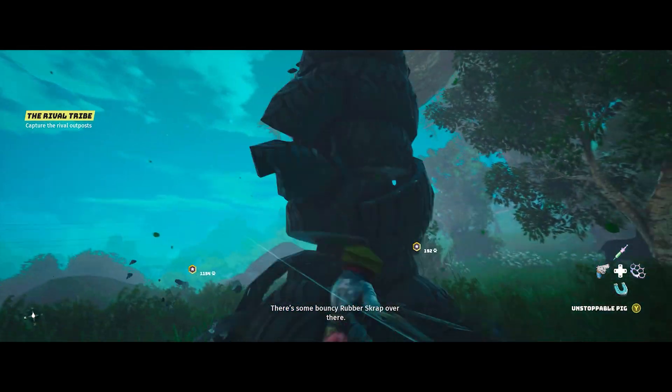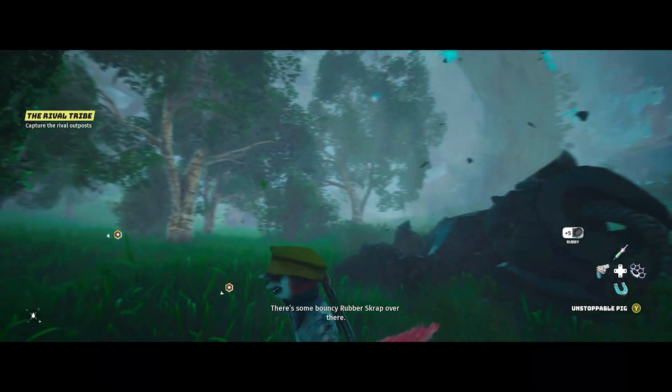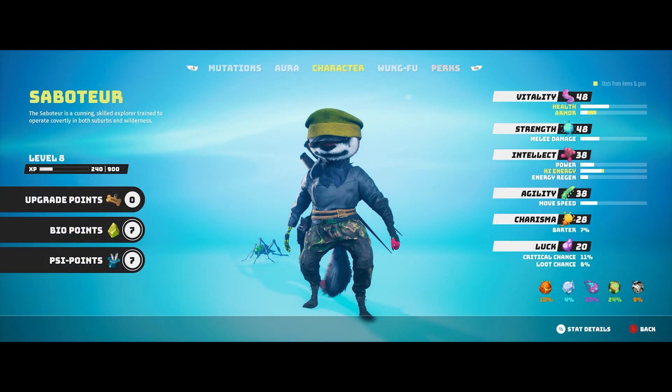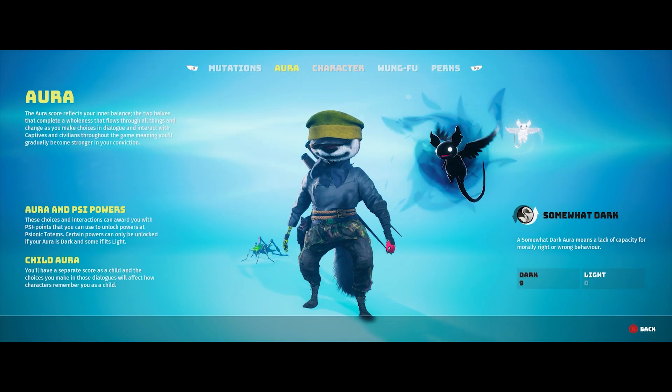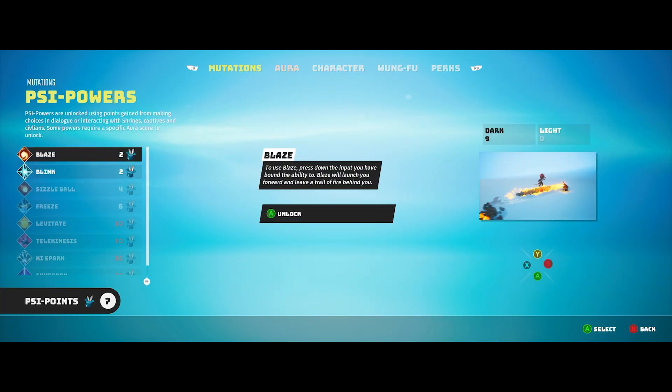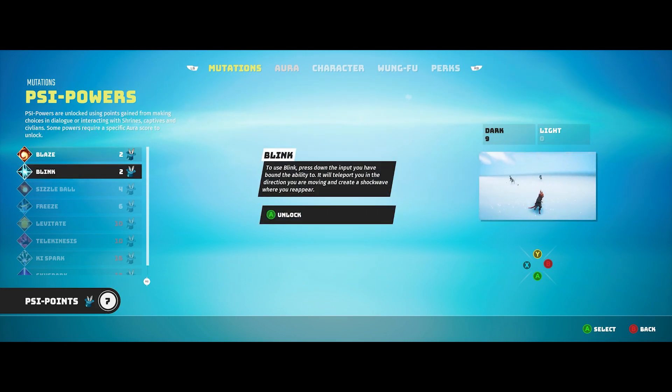Speaking of points, I want to quickly go over why it's so important to save all your bio and Psy points at the beginning of this game. I've been playing for about four hours and one of the rare things I've had a hard time finding is Psy points. Given that the cost of some of the coolest abilities in this game can be quite high, I recommend you hold on to as many of these as you can.